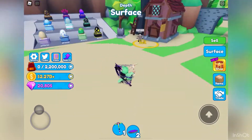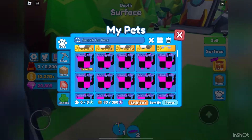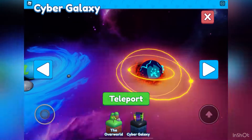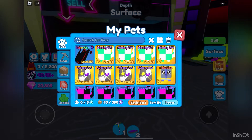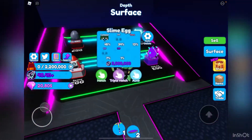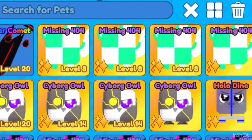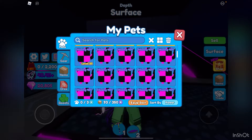Before I get into the last code, as you can see in my inventory I have quite a few pets — shiny missing 404s, shiny cyborg owls, and quite a lot of missing 404s. What I might do is try to hatch some more and then give them away to some of you, so stay tuned for a future live stream where I'm gonna give away some of the good pets I have.